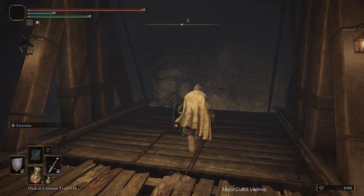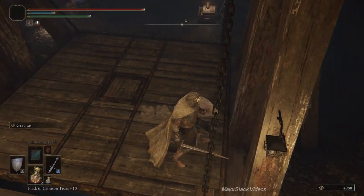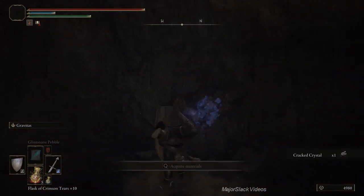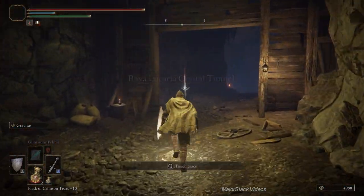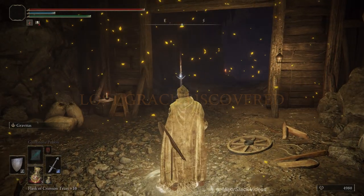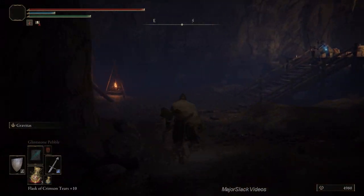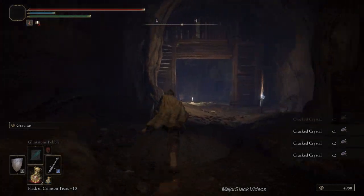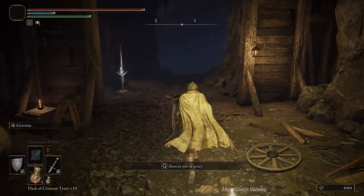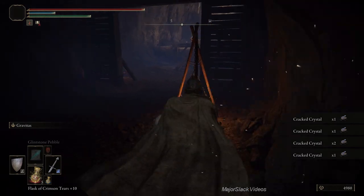Take the elevator down — there's a secret alcove on the way down with some cracked crystal, but it's a bit of a waste of time. Just take the elevator all the way down and right away you've got cracked crystal. Touch up the site of grace so you can come back easily, then rest to reset the location. Run out and you'll see a miner patrolling — ignore him. Grab the four cracked crystals, deal with that guy, and rinse and repeat. You can also add the two cracked crystal near the elevator. That's your cracked crystal farm — easy.